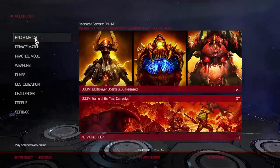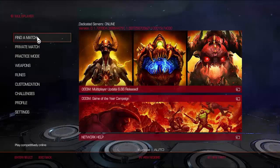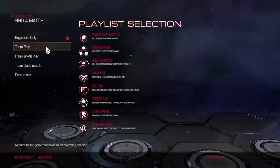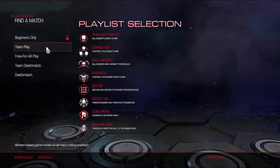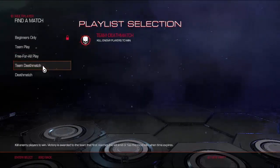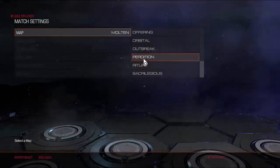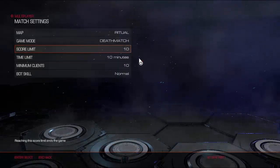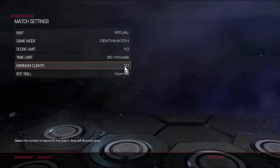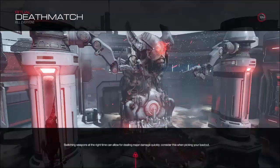So what multiplayer modes do we have? It's a neat little selection. For beginners, you need to be at least level 10. On team play we have team deathmatch, domination, soul harvest, and the classic deathmatch. When setting up a match you can select a couple of maps, set the score limits, and set the time limit — sadly there's no endless time, just 30 being the highest and 5 being the lowest.